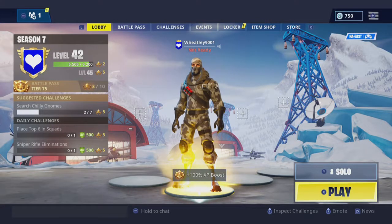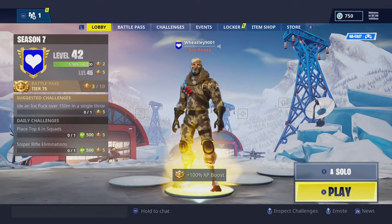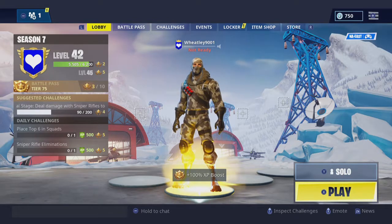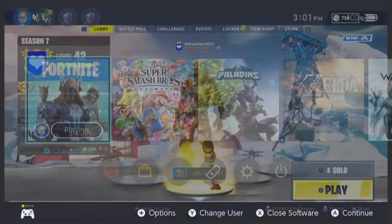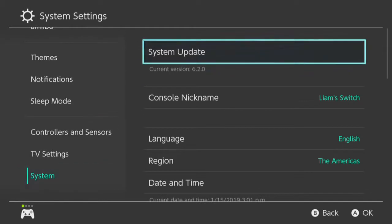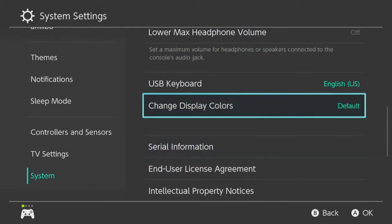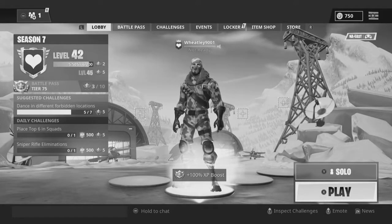Yo what's going on guys, Wheatley here. Today I'm back to revisit a video I did before — this is going to be a redone version of Fortnite in black and white. I don't know if it's possible on other systems, but it's definitely possible on the Nintendo Switch. We're going to go into Settings, go down to System, and change display colors to grayscale. Now as you can see, we have no color whatsoever.